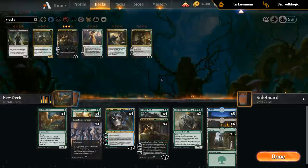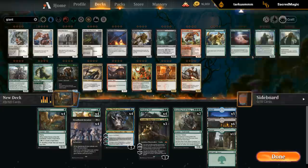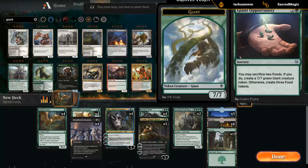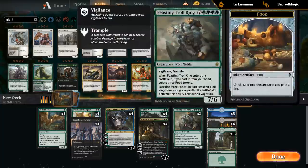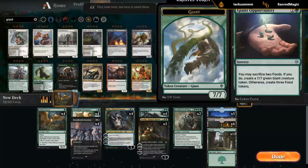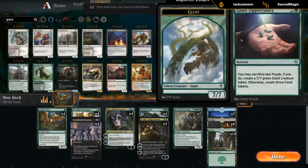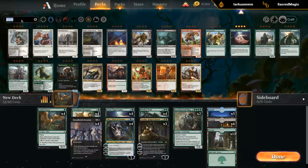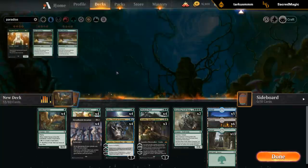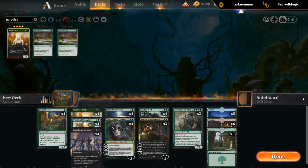So the four-drops seem taken care of. Giant Opportunity could be interesting too — we can sacrifice two foods to make a 7/7, otherwise we get to make three food. Just making three food can be pretty good for reanimating the Feasting Troll King or fueling the Wicked Wolf, and if we have a bit of food laying around making a 7/7 isn't bad. It also makes tokens for the Woodland Champion, so we'll try it. I think I'm going to play Paradise Druids, because the curve of going turn one Gilded Goose, turn two Paradise Druid, turn three Wicked Wolf with a food token in play seems pretty appealing.